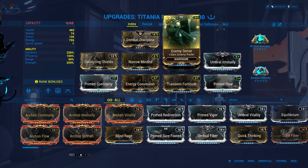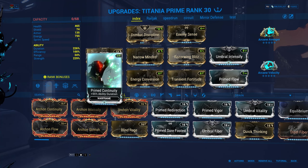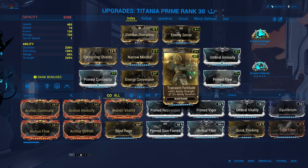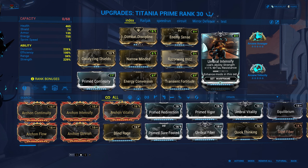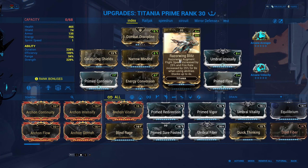We now have Enemy Radar by default, but having an additional mod with Enemy Radar does help a lot with finding enemies faster. We need lots of duration for less energy drain, and some strength for more damage, and to boost Fire Rate and Speed of the Razor Blitz Augment. Energy Conversion is perfect here because you only need the strength buff once before activating her Razor Wing.